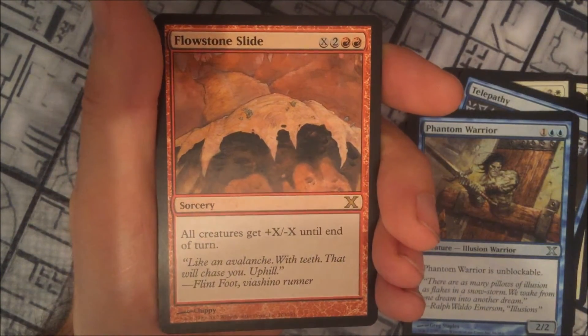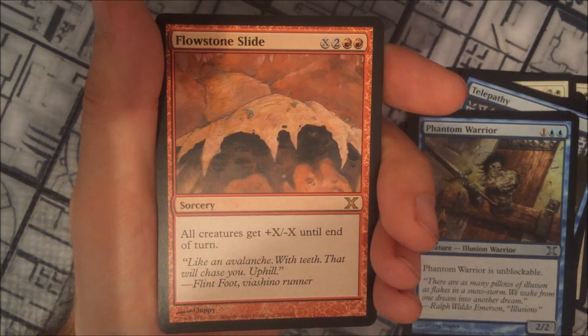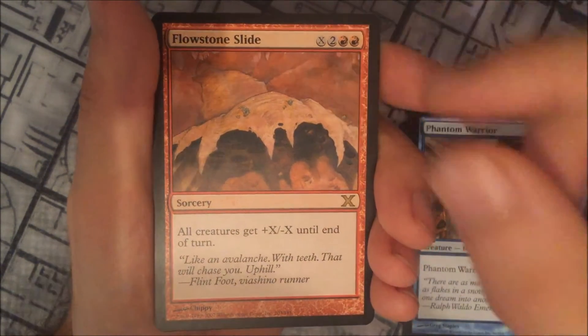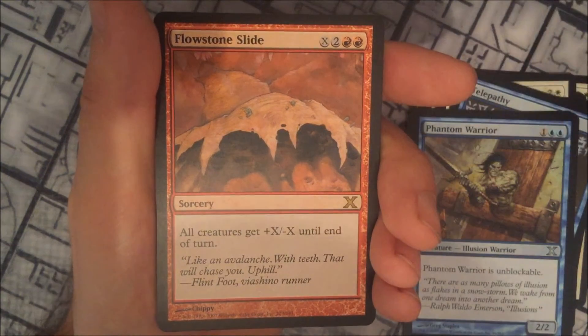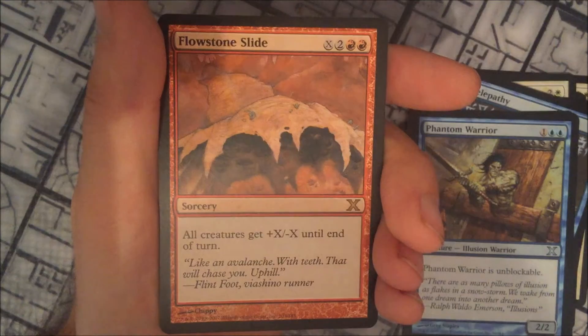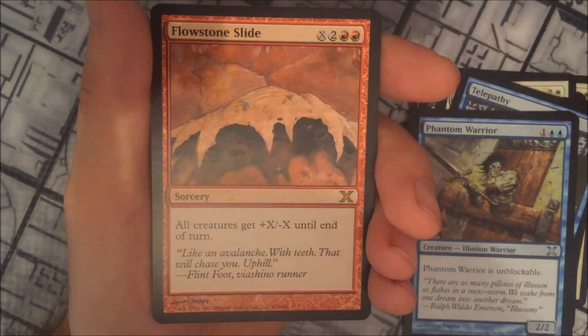And our rare is Flowstone Slide. It has an X, 2, and 2 red cost. All creatures get +X/-X until end of turn. Good for stuff that's got a lot of toughness, because you want your stuff to stay alive, their stuff to hopefully die, and then hit your creatures at them for big damage.